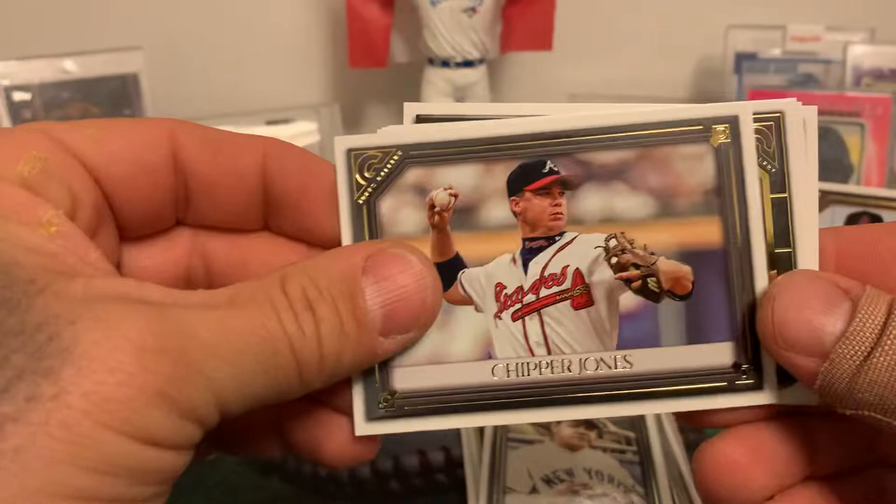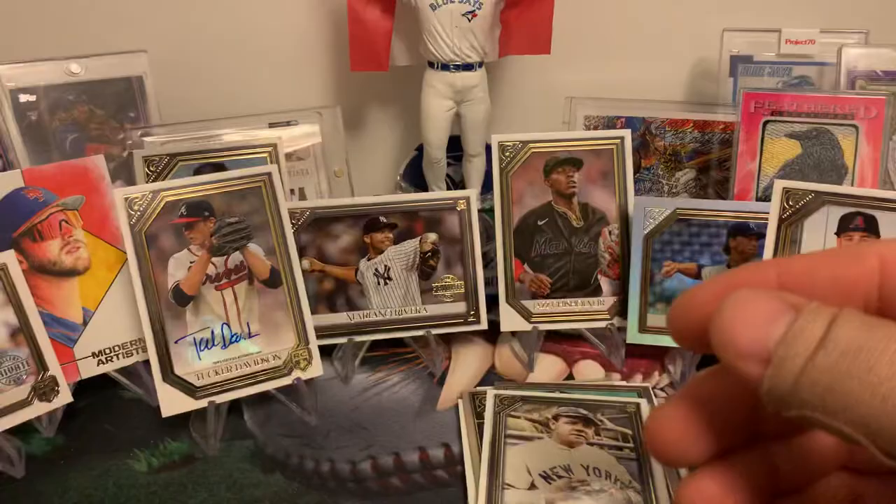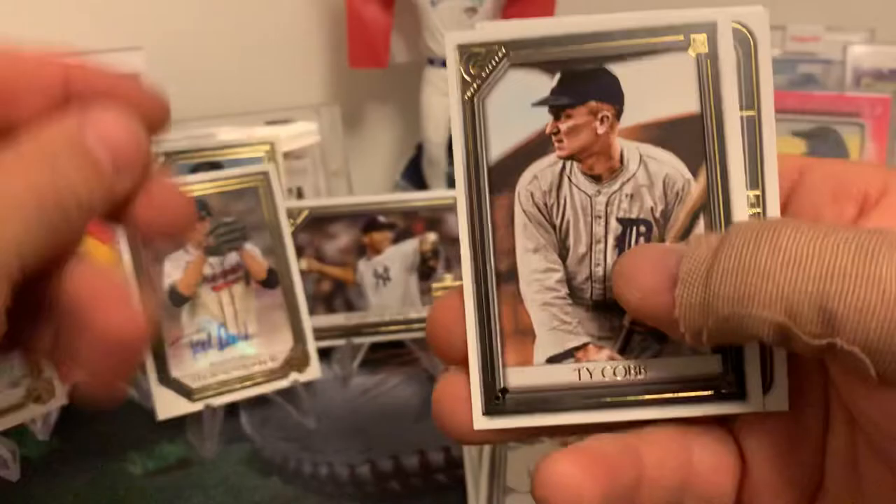Chipper Jones! Shohei Ohtani! George Brett! Ryan McMahon and Ryne Sandberg — very nice. Last pack, my friends. Last pack. 100 cards in these boxes and you get two autos guaranteed, so you can't complain too much. Ty Cobb.